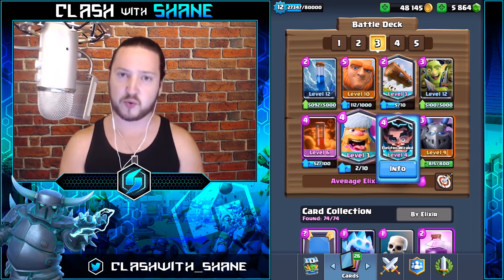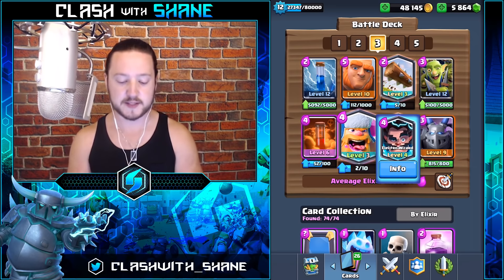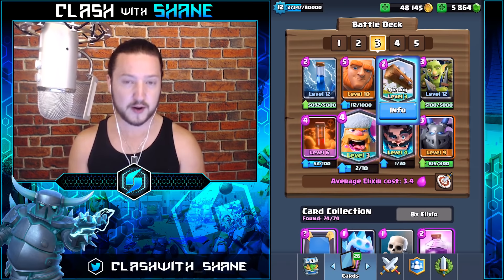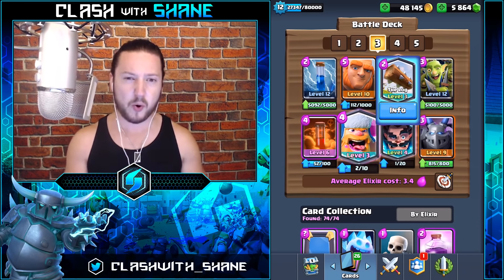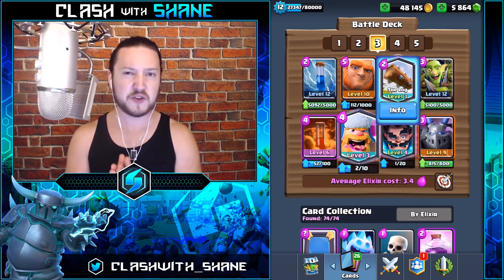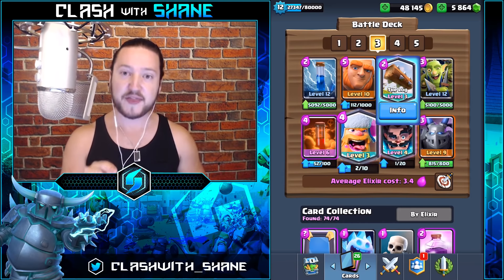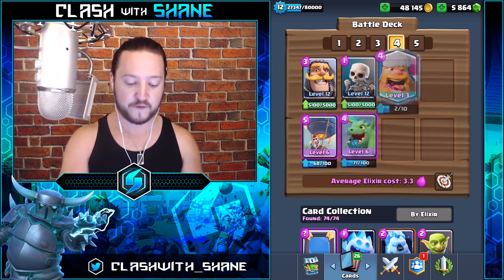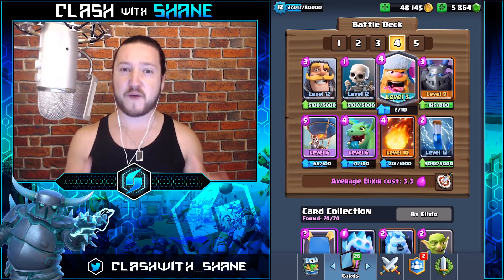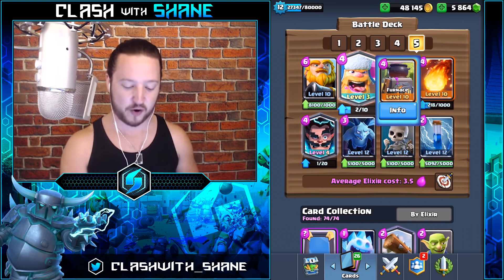If you don't have the Electro Wizard, go ahead and use a Musketeer instead. If you don't have the Log, you have more options — you can use Arrows to keep three spells, or basically anything in that spot. It's kind of a wild card. The fourth deck is a Balloon Lumberjack Cycle deck, and the fifth and final deck is the Royal Giant Furnace deck.